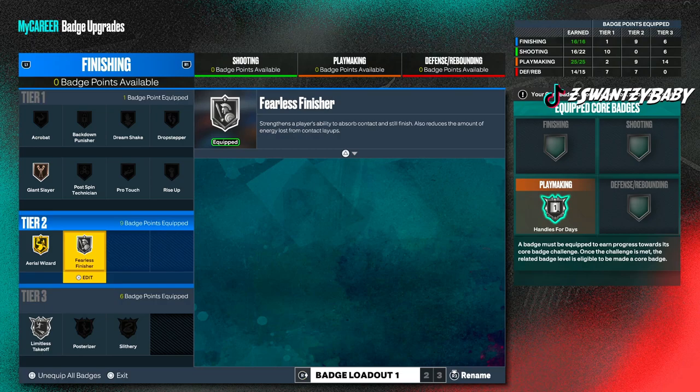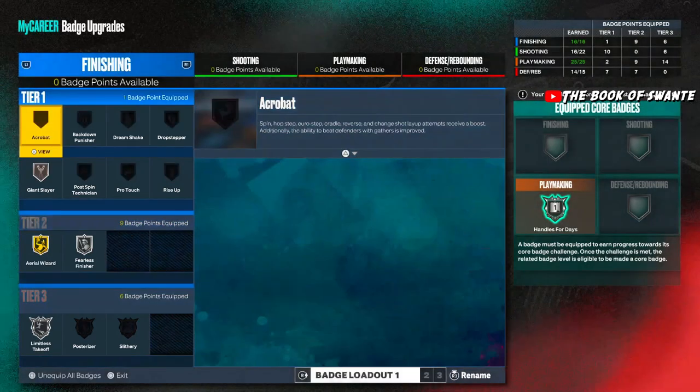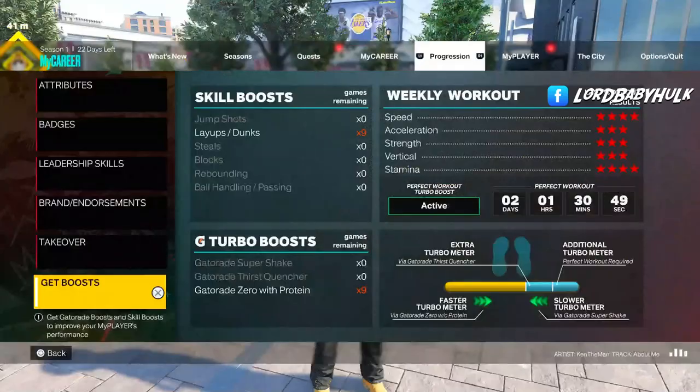My method is wide-open type plays. If you're not good with oops you can adjust. Another badge worth considering when going for straight finishing is Slippery Off Ball — it says when attempting to get open off screens the player more effectively navigates through traffic. It might help, might not, but it's worth a try.